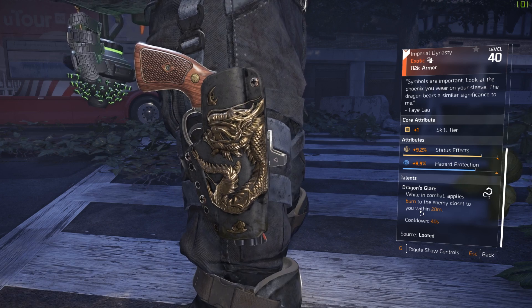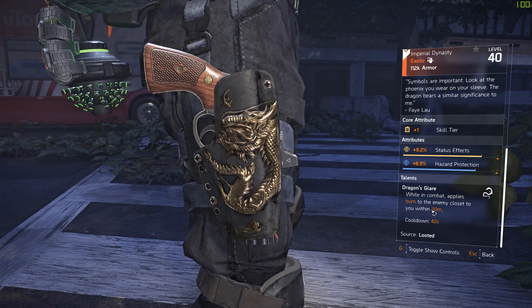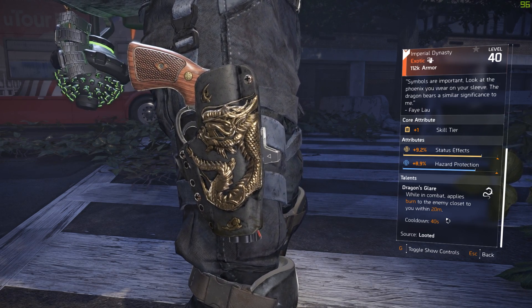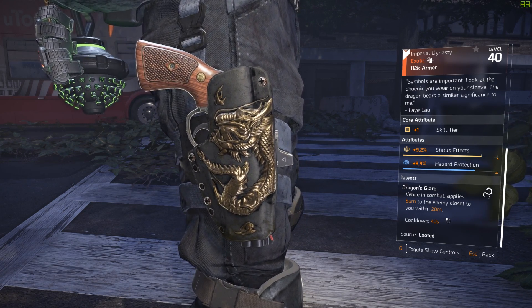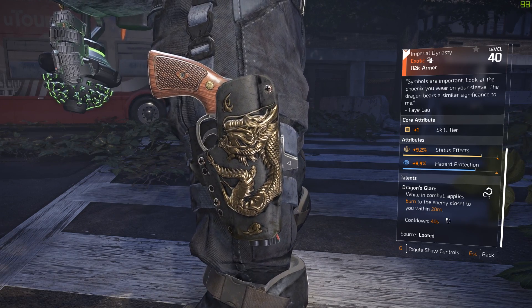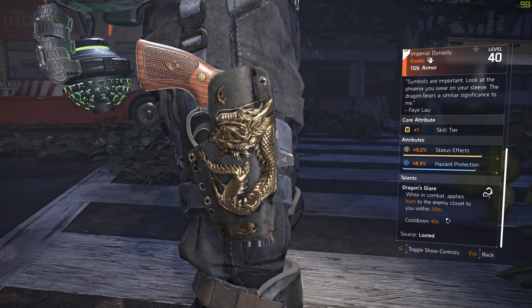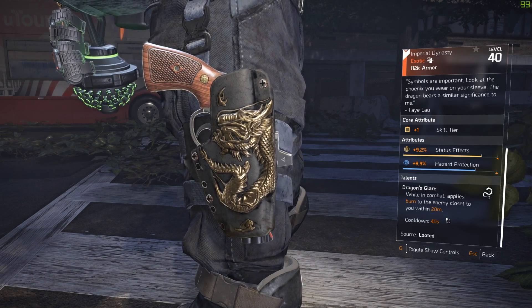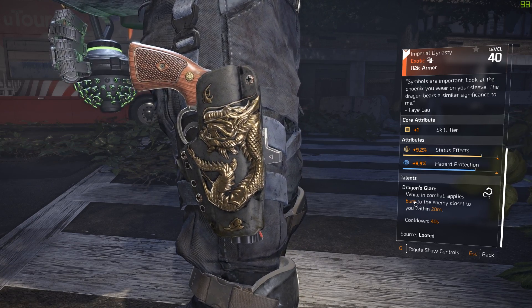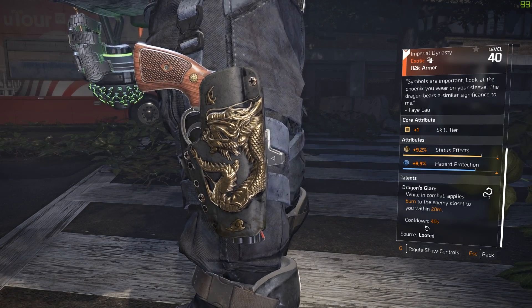I think this exotic is for specific type of builds, not every build — though it would kind of save your life in certain situations. You know how NPCs rush you and have been a lot more sneaky lately? They come behind you without making noise, and if you're not watching your minimap, they next you and basically one-shot you with a shotgun. I could see this exotic saving you in that kind of scenario.